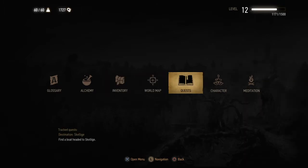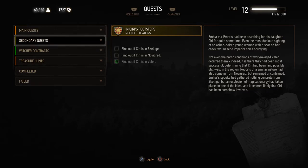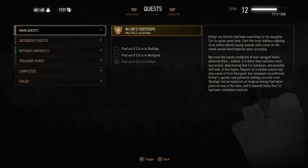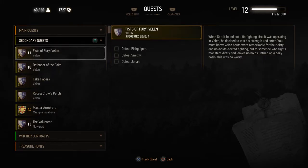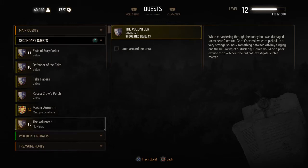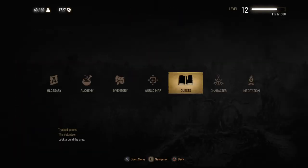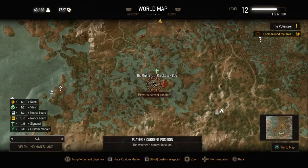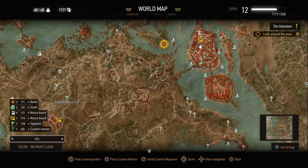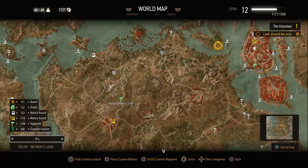Let's have a look and go into our quests. Broken Flowers — meet Zoltan in the Kingfisher Inn after sundown. Destination Skellige — I can't do that because I'm just not high enough level yet. Fists of Fury Venom, that's just a boxing match. Fence of Faith. Fake Papers. The Volunteer — let's have a look. It's level 13, but we're going to have a look. Where is this? It's in Oxenfurt, I think, so it's quite a bit away. There it is — just outside Oxenfurt. So we're going to have to get to at least here, and then ride on horseback to here.